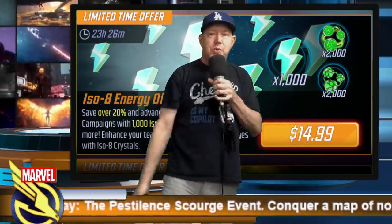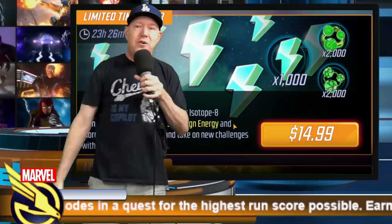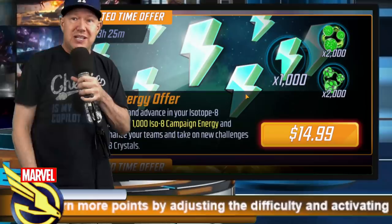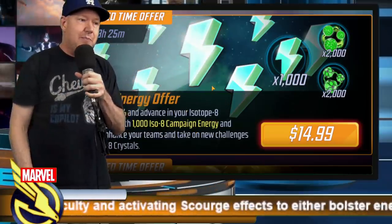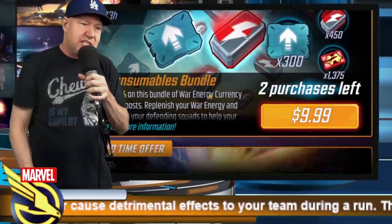If you're really looking for cauldrons, you can spend $15 here and get 1,000 green energy, which gives you 2,000 cauldrons. Compare that to the earlier $10 offer that gave 1,200 — here you get 2,000 for $15, plus the ISO rewards and other stuff that comes from spending green energy campaign. Not a great deal overall, but the rest of the offers in this section are largely trash.